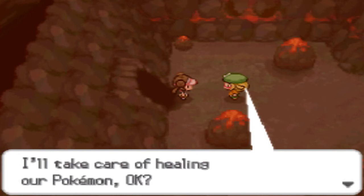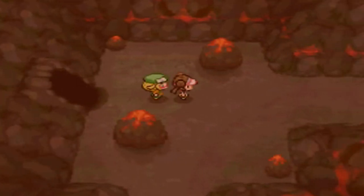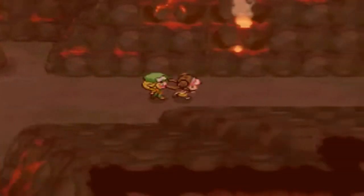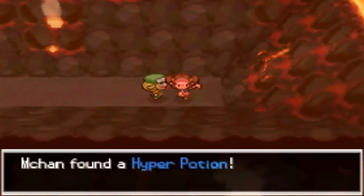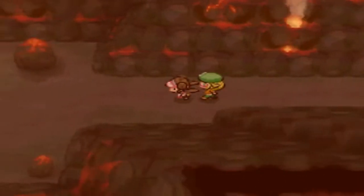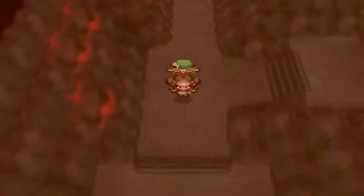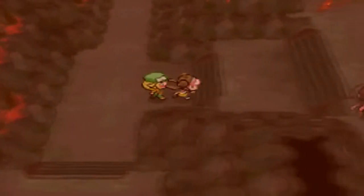So as we're going through Reversal Mountain, Bianca wants to tag along with us, so we're going to go ahead and go through this place with Bianca. Bianca will always have a Musharna. I think she also has a few other Pokemon as well, but her main Pokemon is going to be Musharna as we go through this place.